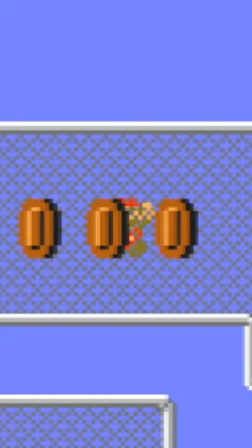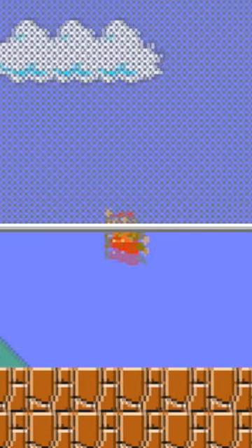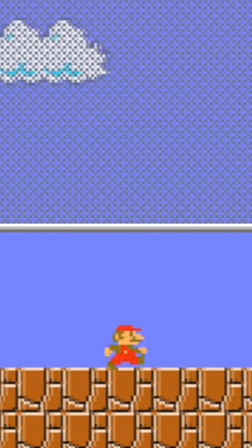Of course, if Mario is climbing in the foreground, it's not possible to collect coins behind the fence, and that is also true the other way around. Even if you stop climbing, the game remembers that climbing state, still making you appear in front or behind the fence correctly.